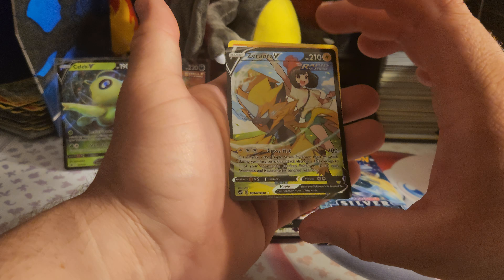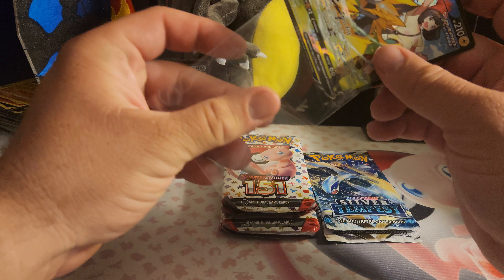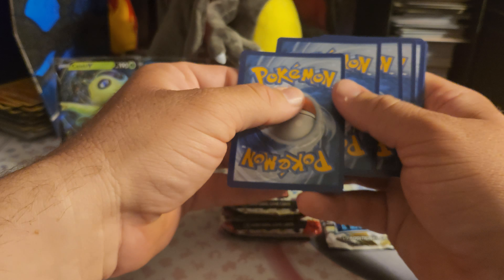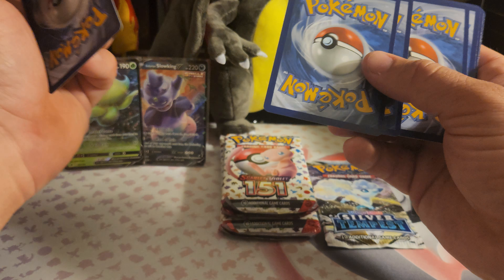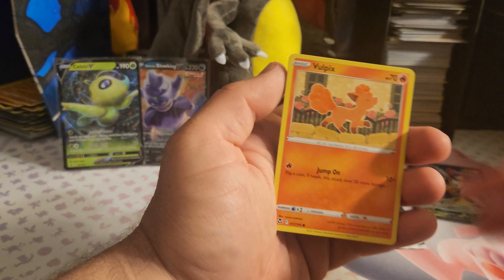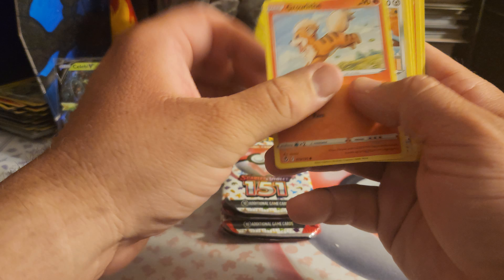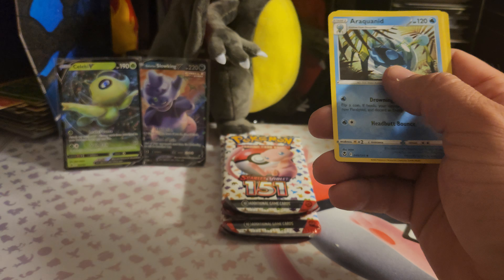Ooh, that's a nice card — a card I've never pulled, I don't believe. Actually really nice. Alright, so Silver Tempest still only has one pull and it actually was from the trainer gallery. This card is borderline miscut. Just a holo, just a holo. Last one from Silver Tempest — I looked at the code card because I was like there's no way, but there was, and it wasn't good.